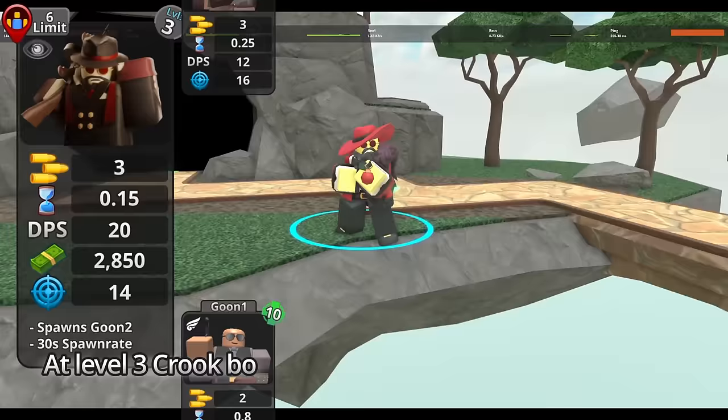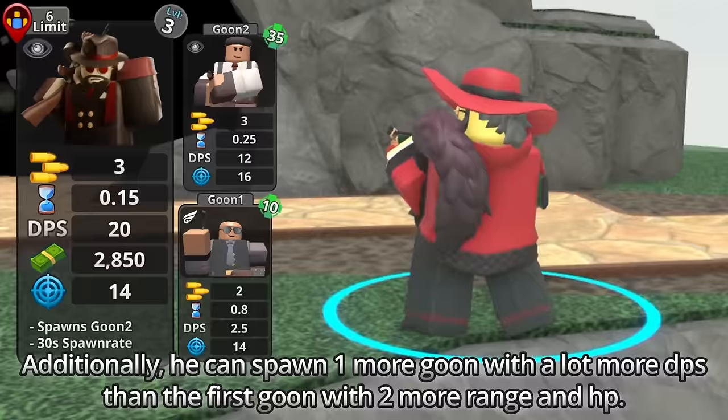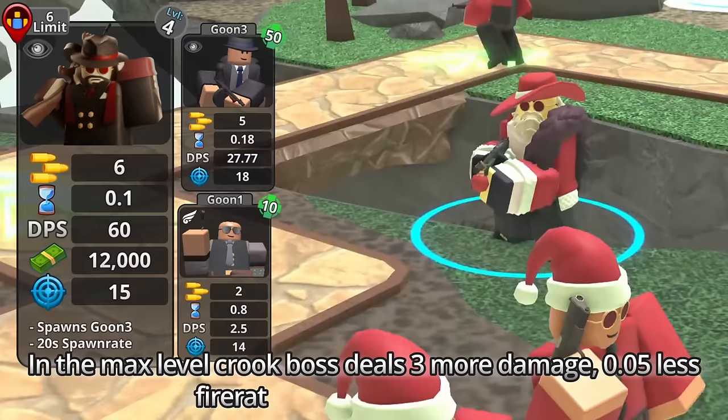At level 3 Crook Boss loses 1 damage, but his fire rate is reduced down to 0.15 seconds and gains 2 more range. Additionally, he can spawn 1 more goon with a lot more DPS than the first goon, with 2 more range and HP. In contrast with the first goon, he has hidden detection instead of flying detection. All these for the price tag of 2850 cash. This level is where Crook Boss starts to be good. And if you spend 12k more for the final level — which is a huge price jump — the max level Crook Boss deals 3 more damage.